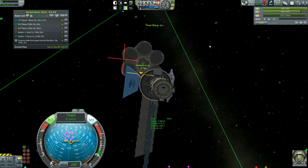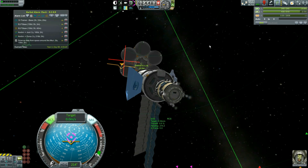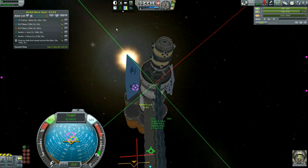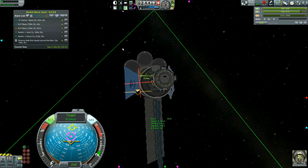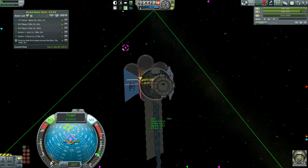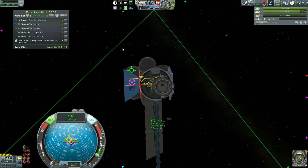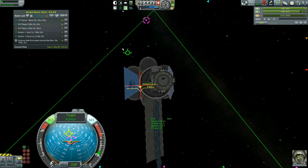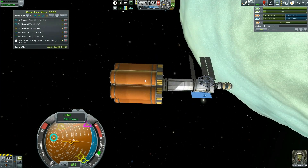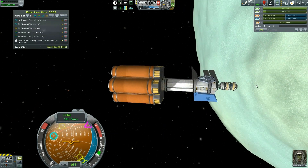Sometimes I want to murder whoever in Kerbal Space Program decided that mouse on the left side of the screen means no, don't. Now this thing's rotating so I'll have to fix it with the time warp fix. That made me very mad. Where is our target? There's our target indicator. Sometimes this game, I'm telling you. Here we go — we're doing good, get down there. Wrong way! There we go — we now have a lot of monoprop, a lot of fuel storage, and a lot of rocket part storage available for this guy.